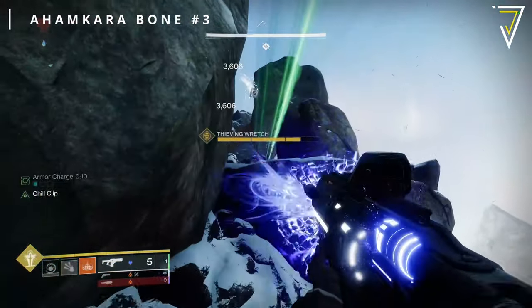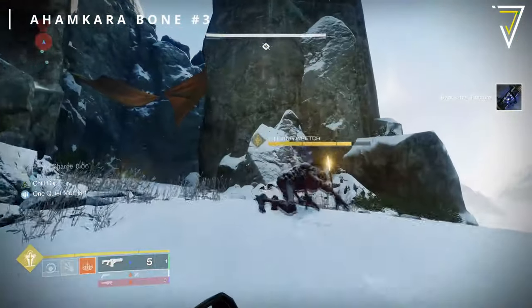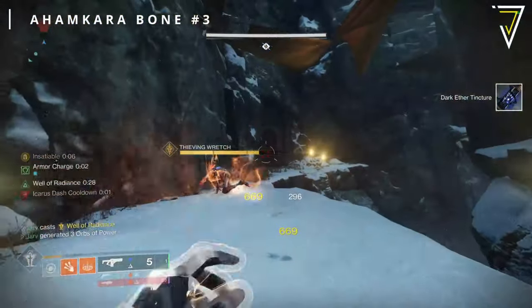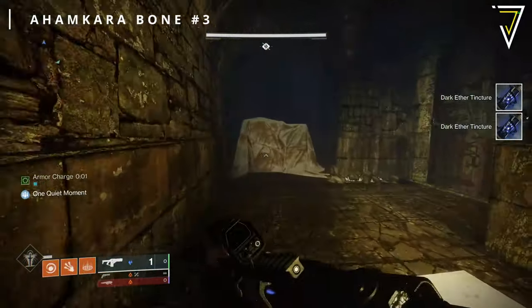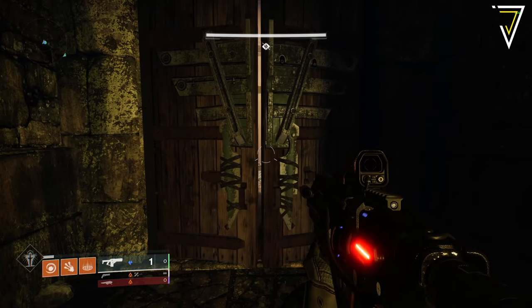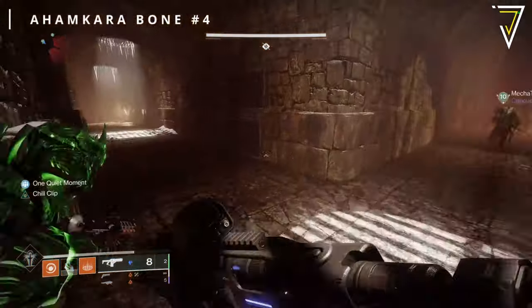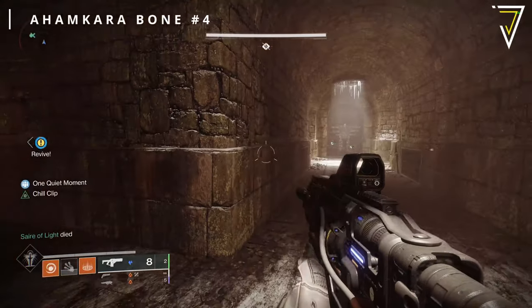Your next set of bones can be found after the second encounter. Work your way across the outside of the mountain and up until you see the area. Instead of taking a left toward the giant taken orb, continue straight along the cliff side where you'll find a very small doorway leading to the next set of bones. This is the third and final corruption level one door, and behind it is your final set of Ahamkara bones for your initial run.